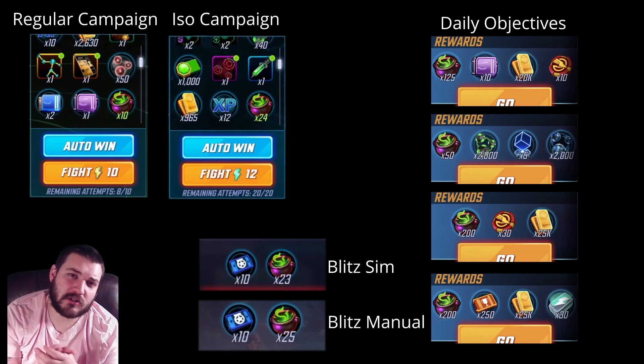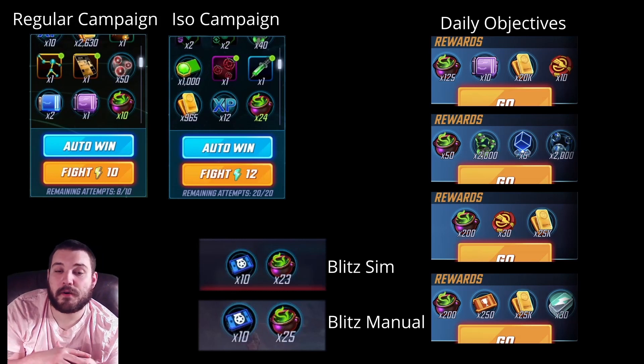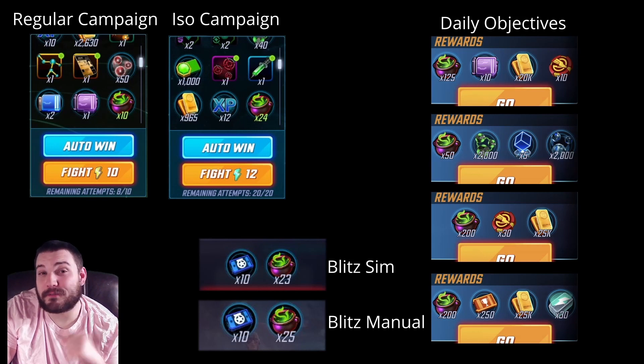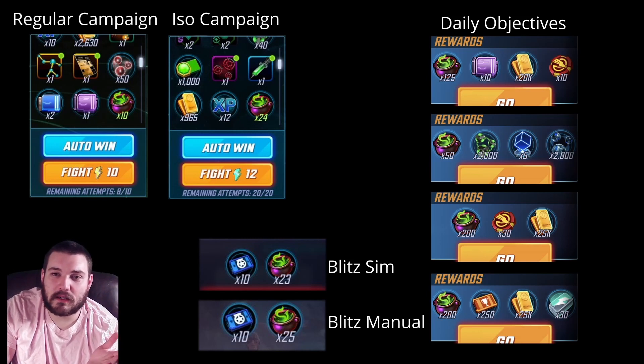I don't suggest you spend on the purple gear or training modules even if that's what you need currently. I think you should stock up on SBCs and maybe even some teal gear if you're fresh fresh. Now let's look at how we're going to earn cauldrons. For the regular campaign, it's a one-for-one trade — one energy gets you one cauldron. For ISO-8 campaign, it's a two-for-one trade — one ISO-8 energy gets you two cauldrons, which is fantastic. For Blitz sim you get 23 per win, and for manual you get 25. This clearly means you should just keep simming — there's no point in playing manually for this. It's not as drastic a benefit as in previous events, where if it was 23 for Blitz it would have been like 35 for manual. They didn't go that route, so sim is definitely the absolute winner. And then daily objectives — we get some cauldrons from those as well.